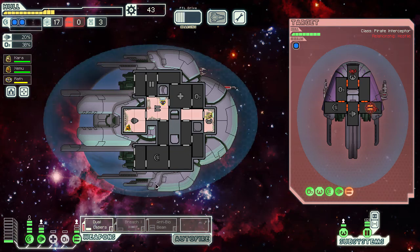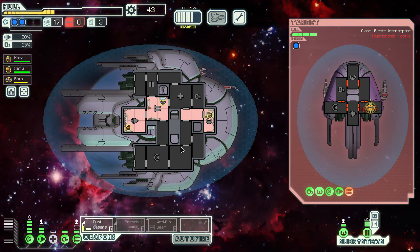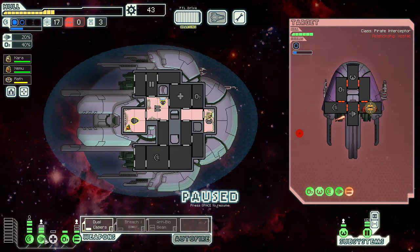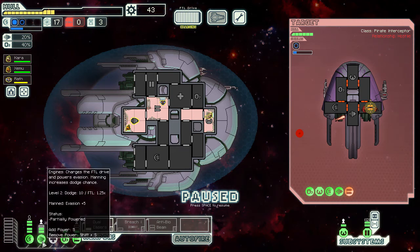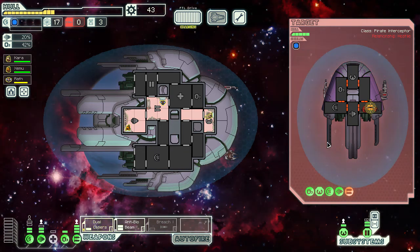Got lucky — managed to get their Burst 2 down. We've got no missiles left again. Their evasion is going to be low now because they've moved that rock crew member over to the weapons — they'll get repairs done faster. O2 is low again. I don't think we're going to be able to keep up with their repair speed here, although they don't have anyone on piloting so we're probably guaranteed to hit. If only we had more bombs. What we can do: we've got two shields — let's turn off one shield and power the Anti-Biobeam. Keep targeting their weapon and see if we can get a bio kill instead.